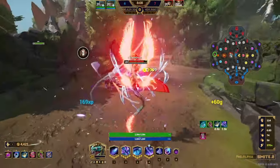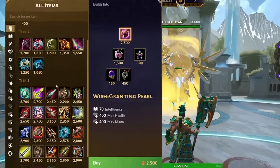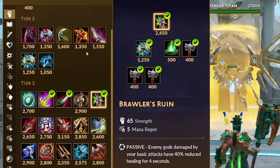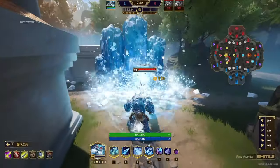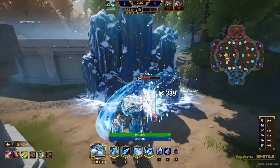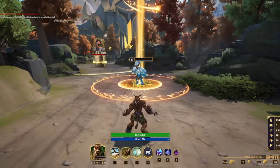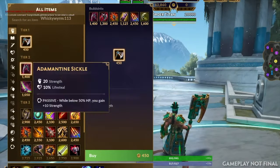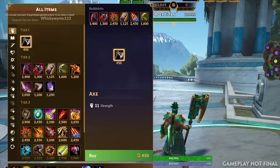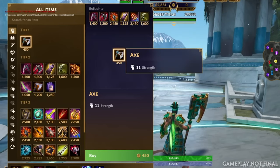Gods are no longer just magical or physical — each god will now have two different sources of power: strength and intelligence. Different abilities within each god's kit will scale differently, and all gods will be able to build all items. Face-punch Ymir with crit is back. Hunters that used to do it all, like Kernanos, will now need to build int to increase damage on certain abilities like his Polymorph. Rather than having the mace tree that builds into four mace items, you now have an axe, which is the core component for all strength items in the game.